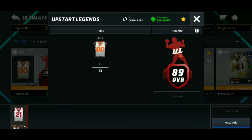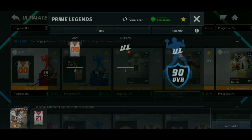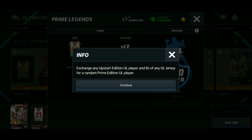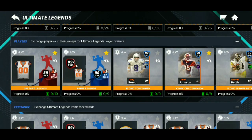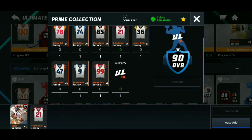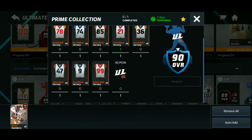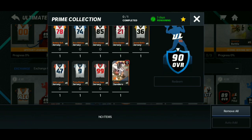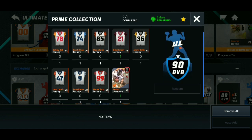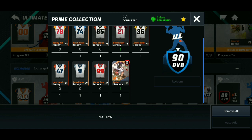You want to put collectibles — the jerseys — into the 89 set with any jersey, then take the 89 with any jerseys and put them into the 90 set. This is not a select pack — it says 'random prime edition player,' and you do not want a random one. You need a selective jersey with the 89 EA gave us.